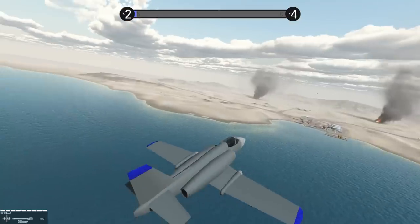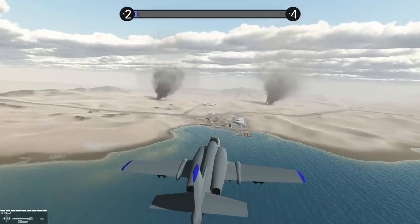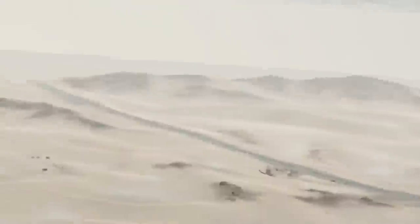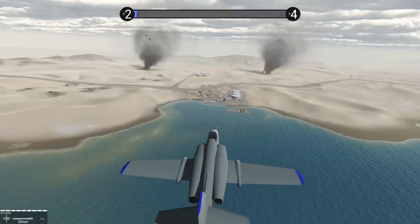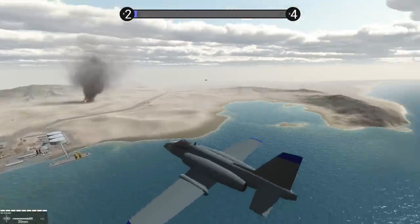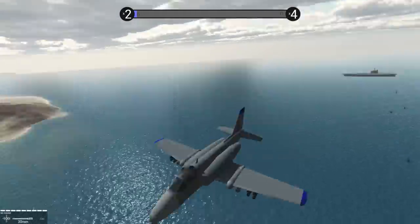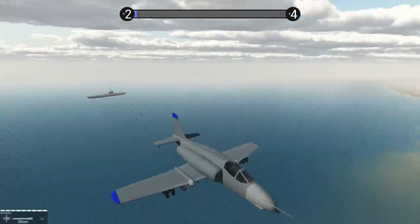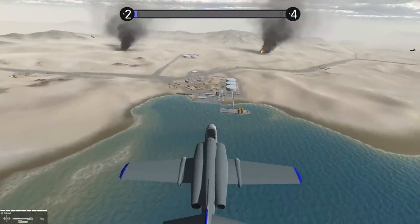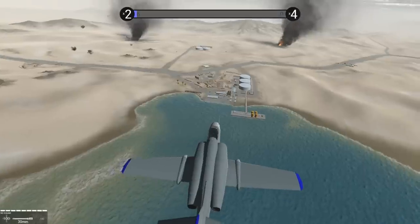Are we already getting surface-to-air missiles? I'm getting lock-on indicators going right here. You can see there's a rather modest little port facility here, but it's probably not guarded as intensely as maybe other areas. It kind of reminds me of Operation Desert Storm a little bit. I'm basically out here to try to escort in these helicopters, but they do have an oil refinery or whatever, so this would make a pretty good landing point for us.